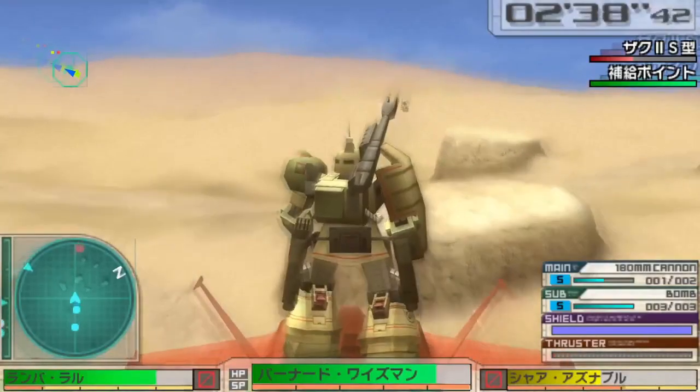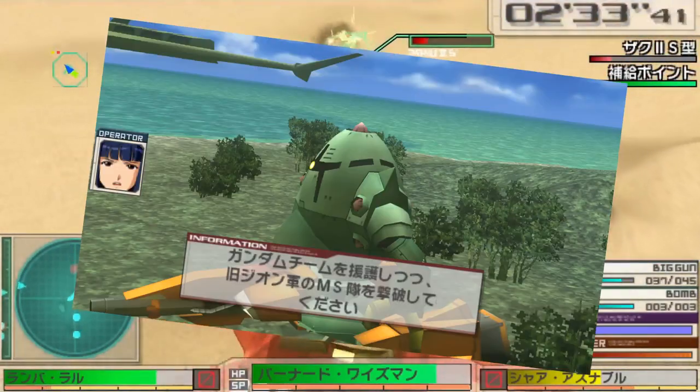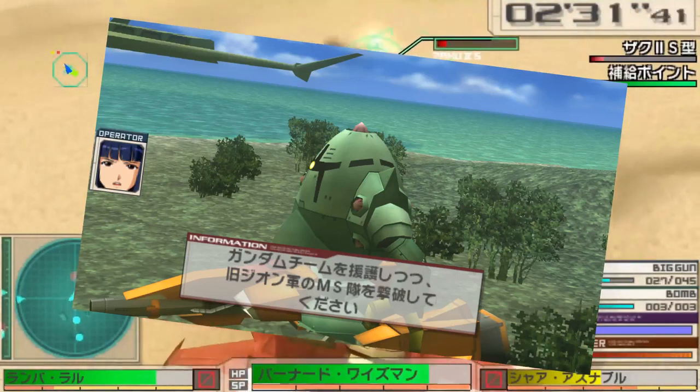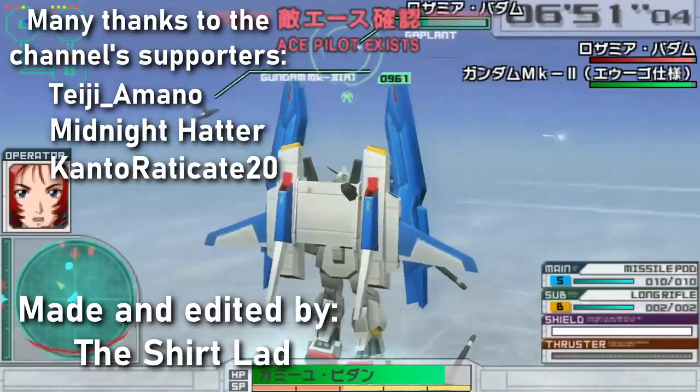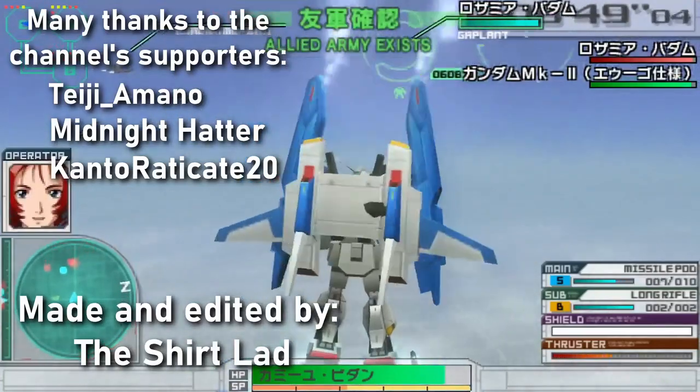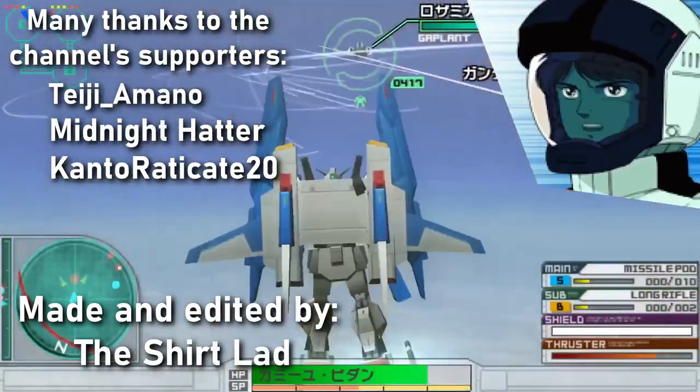That's more or less the long and short of it. You now know how to get them, what they can do, and I have also made you aware of the fact that you can make incredibly cursed combinations with these. With that, I shall take my leave. Take care, feel free to like, comment, and/or subscribe — this is Shirtlad, signing out.